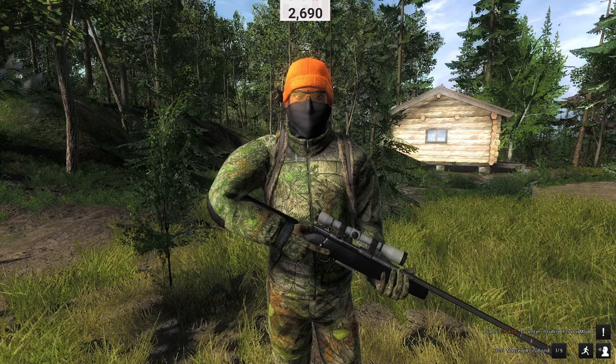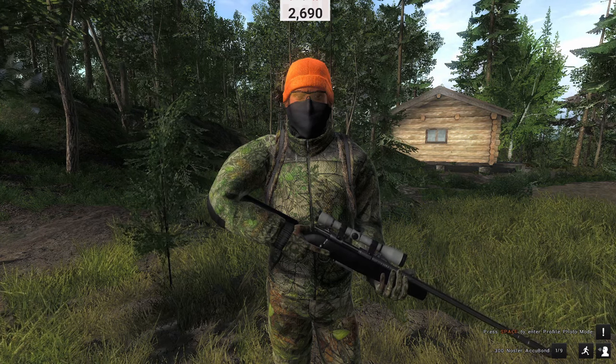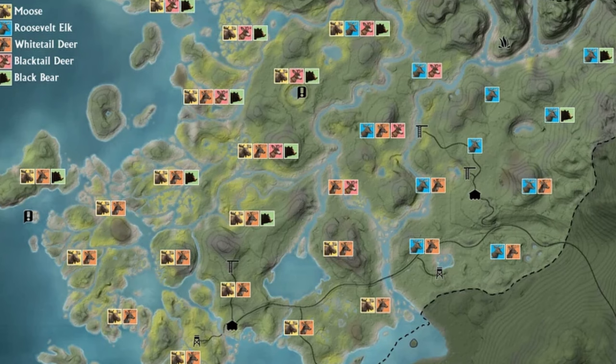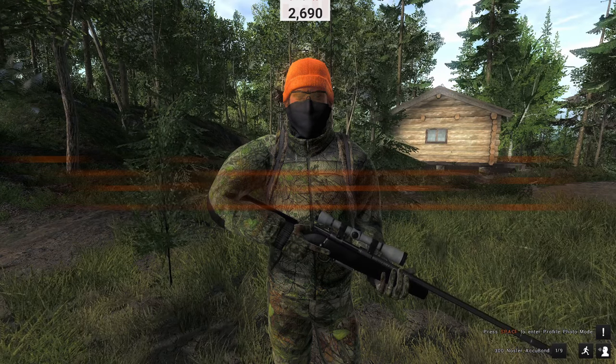The weight for a Bull maxes around 620kg, while its counterpart is more around the 500kg mark. You will find Moose predominantly in these areas of the map. The lures that work for the Moose are the Moose Collar and the Spray.